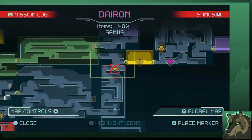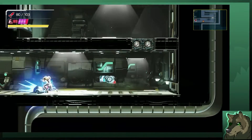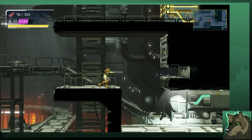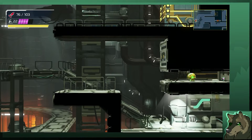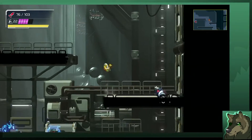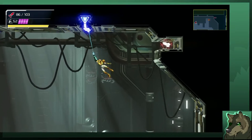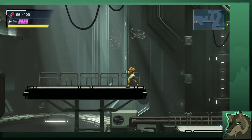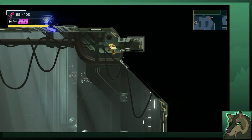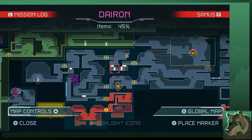I tried jumping over and that didn't work. That's just to get back over there — in case you didn't want to enter this room. And how to cheat the puzzle. Dang, Diffusion Beam blast. The reason that doesn't count as a hidden area is because it's out in the open — it's just obscured by the map's fog of war, as I choose to call it.